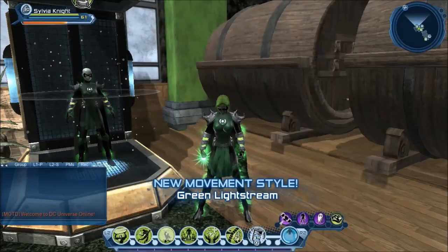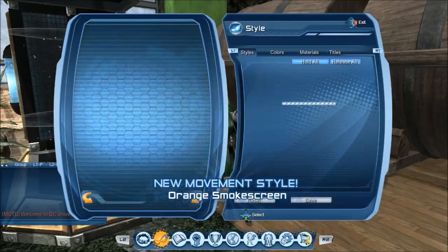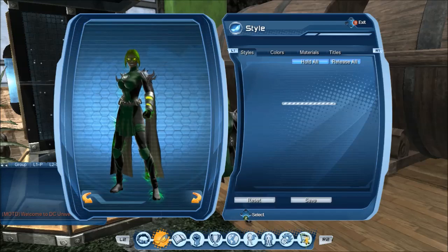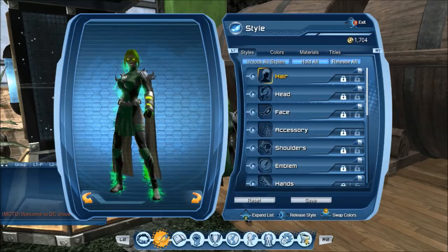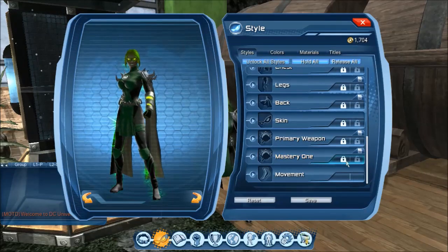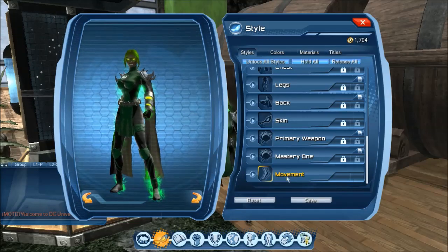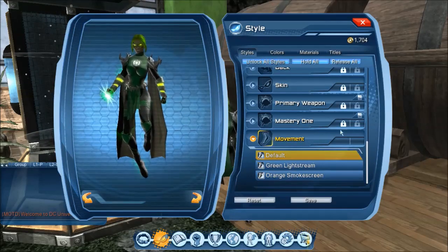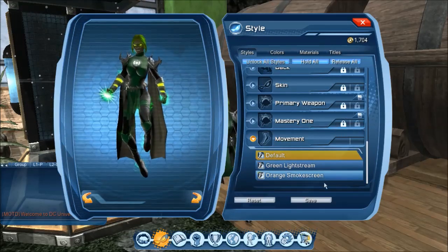We're going to collect both of those. There's a new category on your style tab — these take quite a while to load now because it's basically loading all the styles even though you don't have them. It's down here at the bottom: Movement. They don't have a lock icon here. I guess that's not really important because they don't drop in the game yet, but for consistency there should be a lock and unlock.